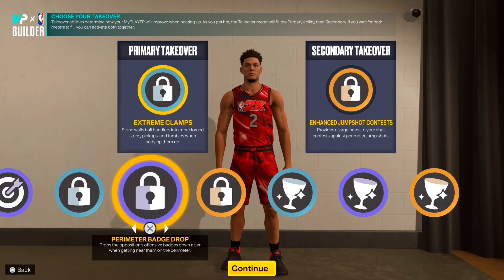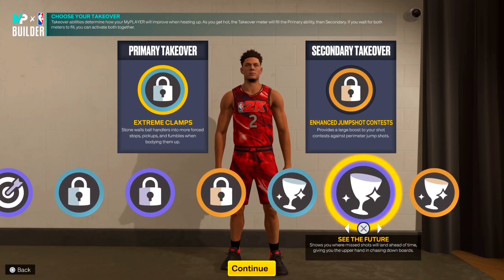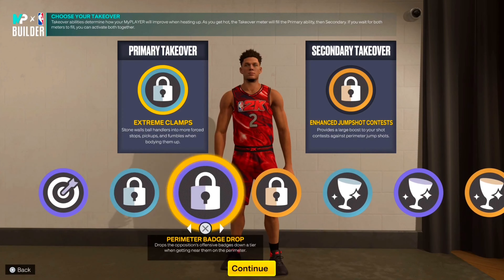For takeovers on this build, we still get clamps and enhanced jump shot contest. We also get glass tape because we maxed out offensive and defensive rebound. I'm leaning more towards this lockdown build. I'll still go extreme clamps and enhanced jump shot contest. We still get the Shay's, Alonzo Ball, and Drew Holiday comparables. The build name comes out as 'Three and D Point.' Both lockdown builds are good, but y'all will probably lean more to the 6'3" one because it has better attributes. Let me know which lockdown build you like best — it's your boy DJ, gameplay coming soon, and I'm out.